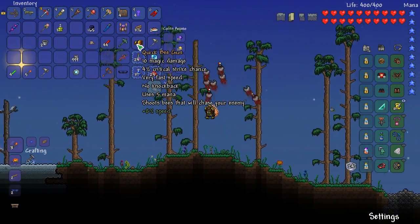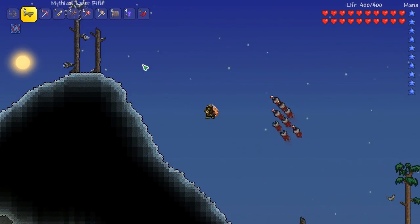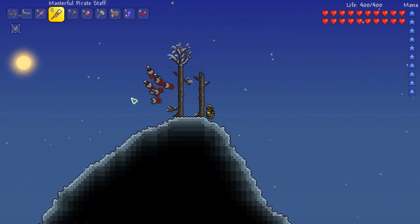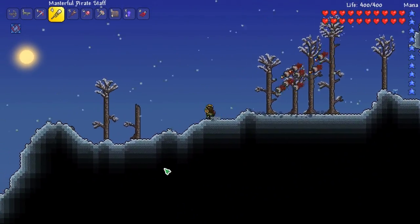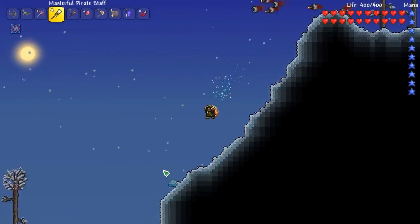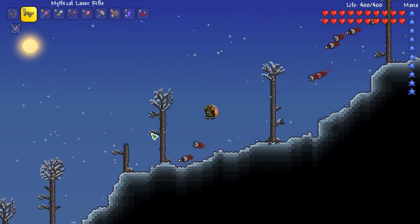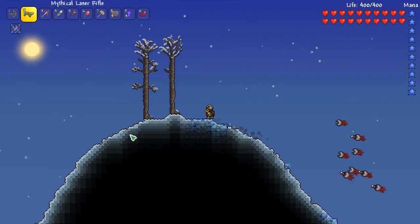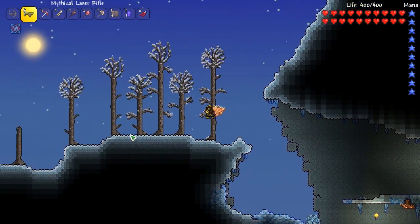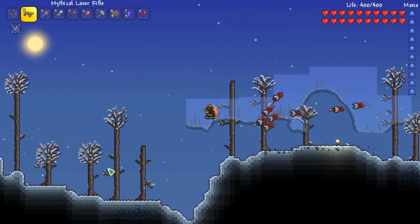Some weapons say 'summon bees' or 'summons a laser,' but this one actually says 'summons' in the tooltip. My goal for the first half of this episode - because we're going to be fighting Skeletron and maybe Plantera - isn't just going to be boss by boss. It's going to be us trying to get through all the stages and see what we can get done. Let's head over to the corruption.